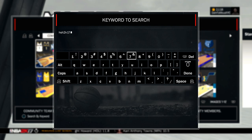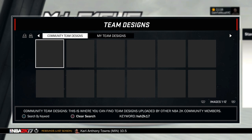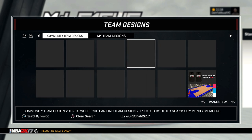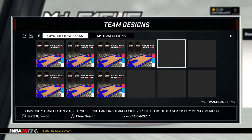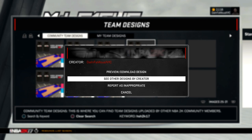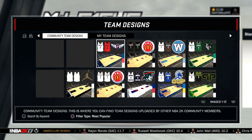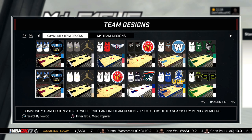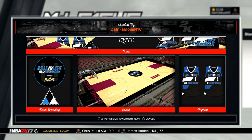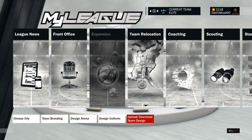Hit Options — the Done button. All these blank jerseys will come up. Hit R1 and keep hitting it until you get to the first page. The first one will be mine — hit X on it. Make sure it says The Infamous NYC, then hit See Other Designs by Creator and hit X. It should bring up all my jerseys. The team we're doing right now is the black jersey, so hit X on it to load it, then hit Preview/Download, and hit X to apply it to the team. That team is now done.